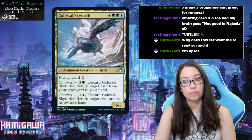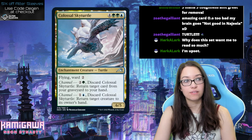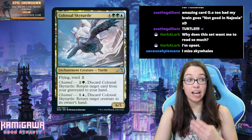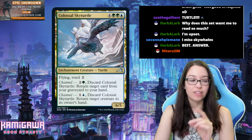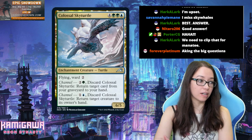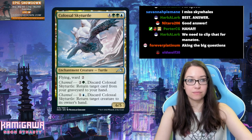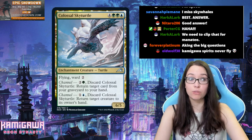Two key questions with this card: number one, does a sky turtle count as a sea creature? Yes, we will be taking drinks for this card. Number two, why in this set do fish and turtles fly but not spirits? Because Wizards said so. I like this at a 3.5 because of the flexibility of the channel. I don't think it's unrealistic that we're going to play a mana dork and attack people with some giant flying turtles.